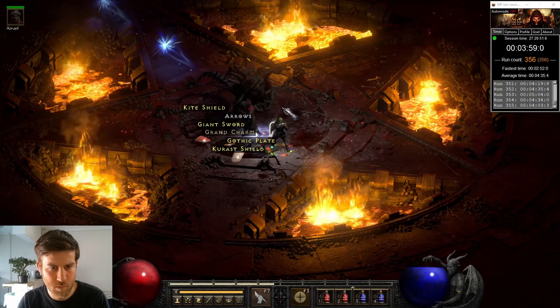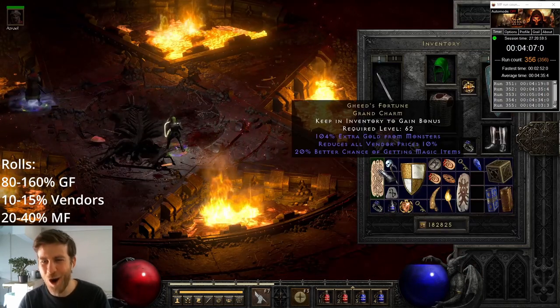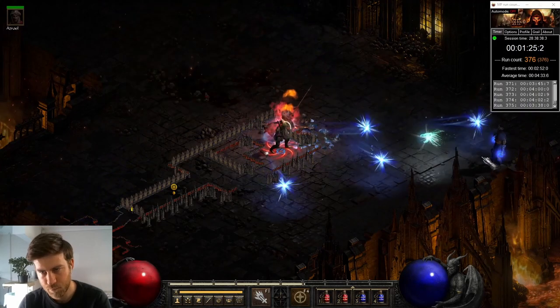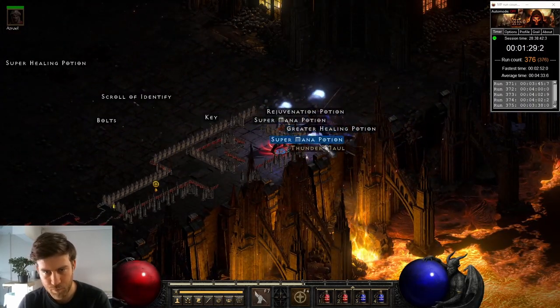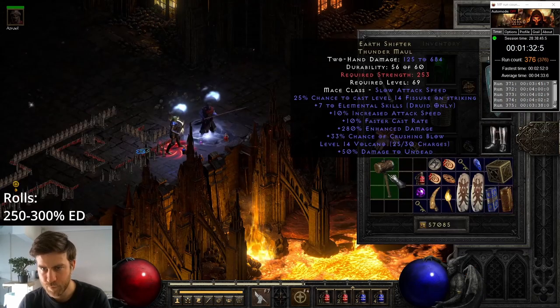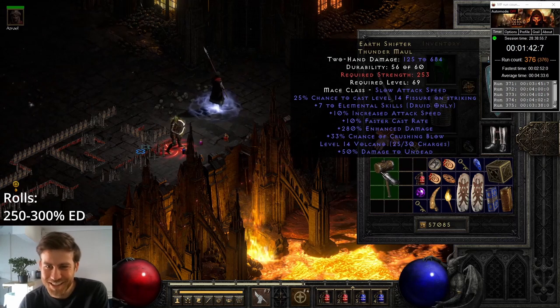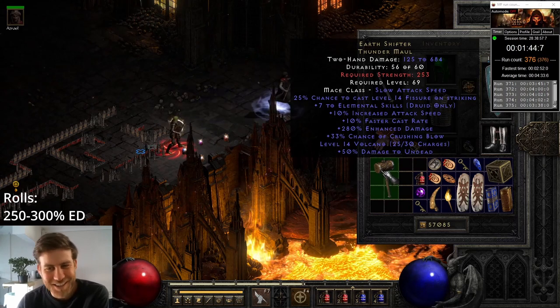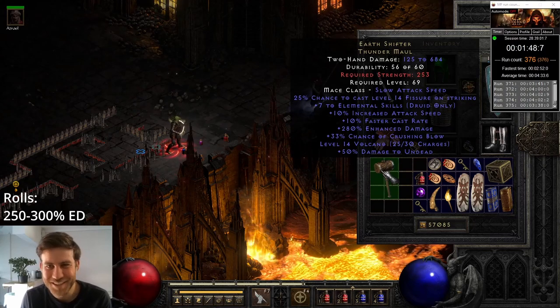On run 356, I find one of the worst Geeds that I've ever seen. Exactly 20 runs later, I find quite a rare weapon with a bit of an identity crisis — Thunder Maul. Earth Shifter — seven to elemental skills. But why would you want to use this weapon? It just makes no sense.